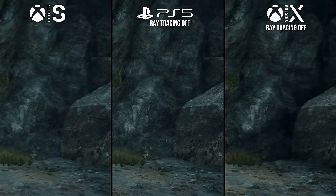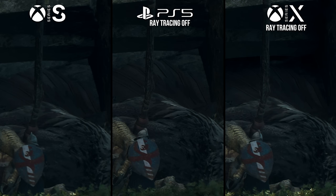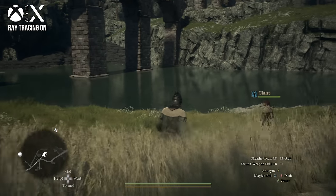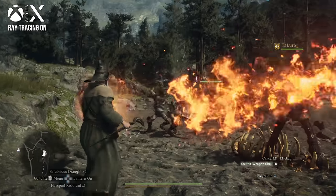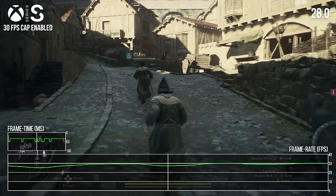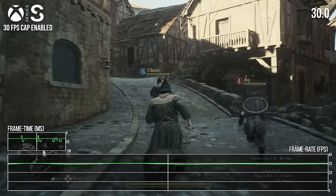Series X is clearly operating with a better ambient occlusion setting with ray tracing turned off, relative to the other two machines. A concession like that would make sense for the Series S, but would be more curious for the PS5, so perhaps that doesn't reflect the developer's intended behavior. The rest comes in about as expected — the motion blur toggle is here as well, and the 30 FPS cap is present but doesn't function properly.